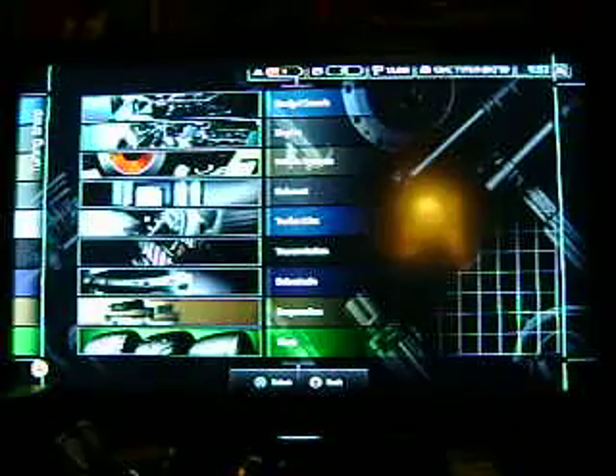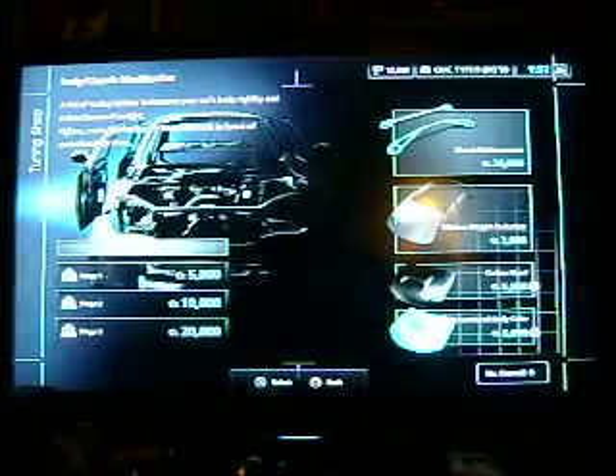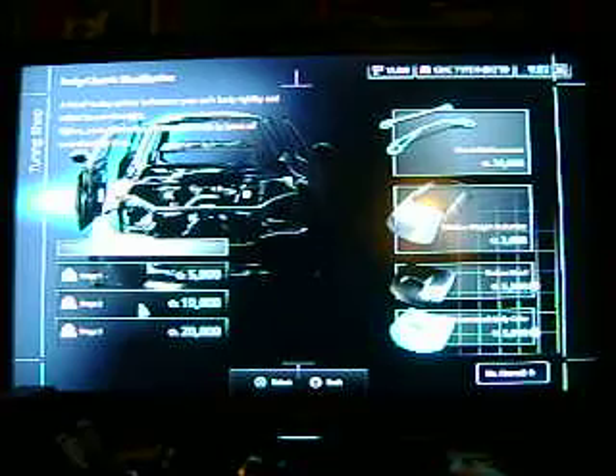You've got your body, your engine intake system, exhaust, turbo kits, transmission, drivetrain, suspension, and tires. Let's start at the top with the weight reduction. Then you've got the chassis reinforcement which is 20,000.